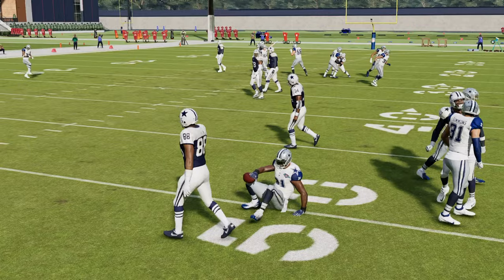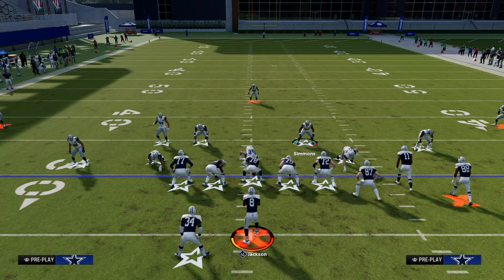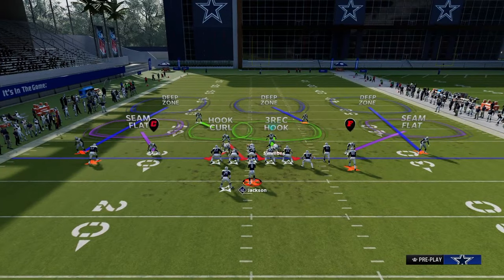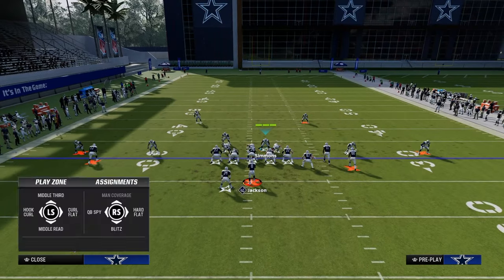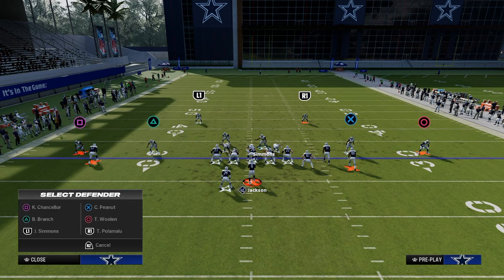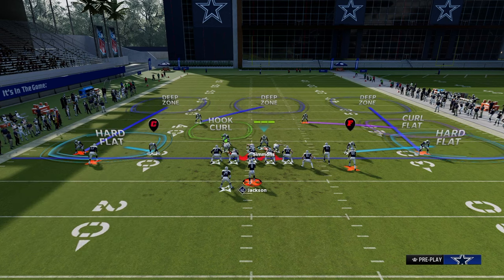As a defensive play caller, we want to find ways that can look identical — we want all of our defenses to always look the same. So this front is going to be our main front for everything we do. If we wanted to send three out of this, we would just crash our line down, blitz our user, and then with a shade underneath, put that safety on the right in purple and run a defense that looks like what you see on your screen.